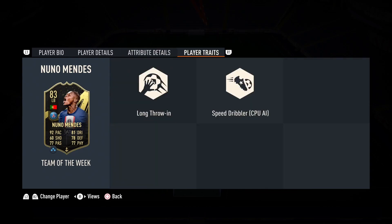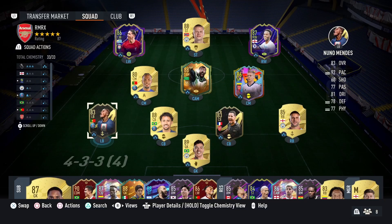His traits — he's got the long throwing trait and the speed dribbler trait. I've actually used his gold card quite a bit at the start of the game and I thought he was pretty consistent. Interesting to see what this card will play like. I'll be playing him at left back in a 4-2-3-1 narrow. Let's see how he plays.